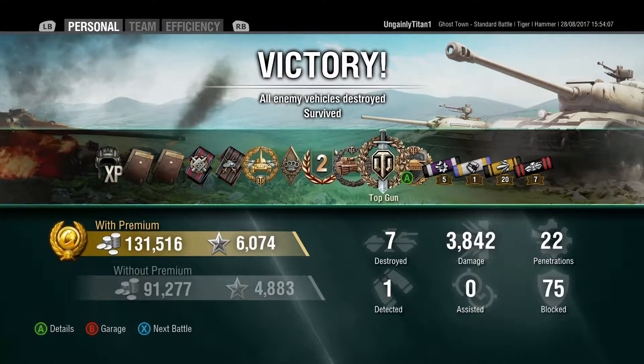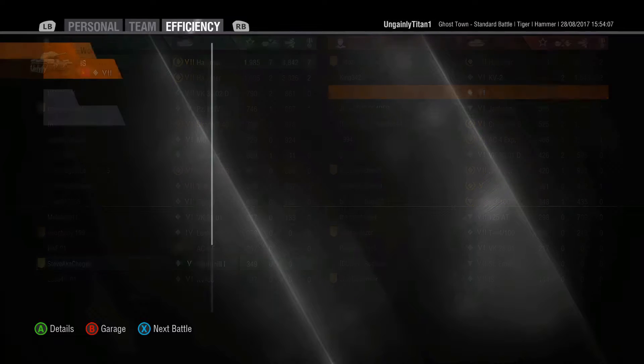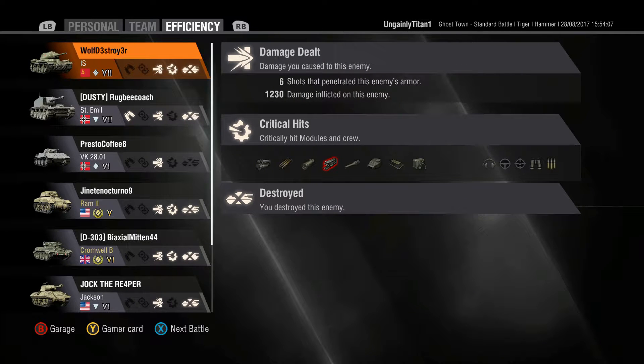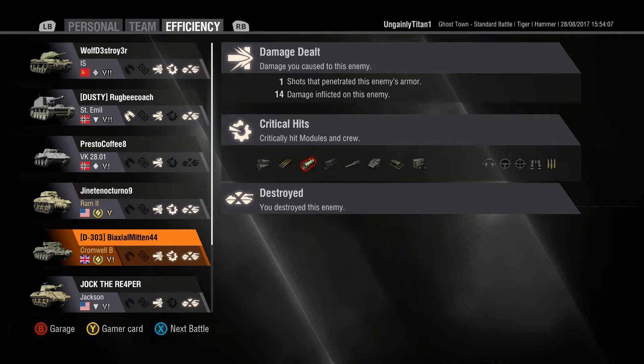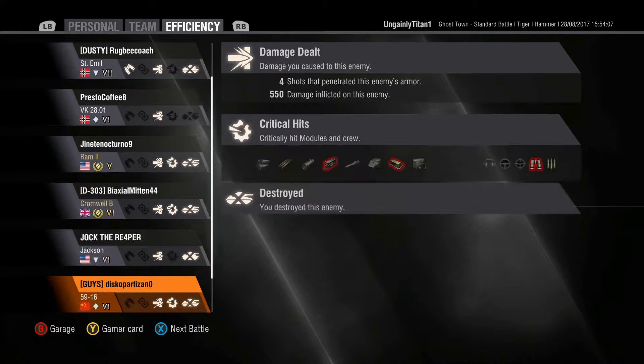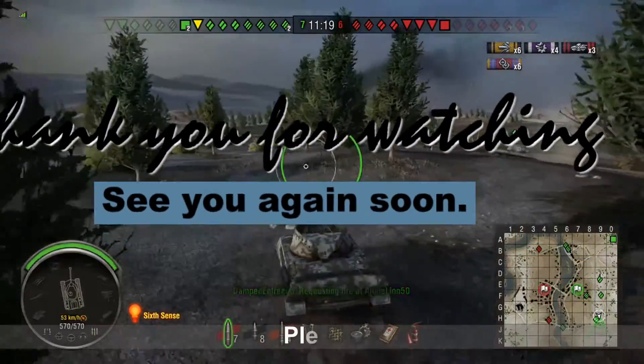We won the old fashioned way — seven destroyed, high caliber, top gun, devastator, and a steel wall. I came top by experience. Disco Partizan Zero — that was a damn good game, well played sir. Such was the pressure I felt under that I never actually looked at my own performance breakdown. I did a lot of damage. That was the AFK, the Sture Emil, the VK, the Ram, Cromwell B — barely touched him, he more or less wiped himself out — the Jackson, and four shots into Disco Partizan Zero. Well, I hope you enjoyed this video as much as I did playing it. Thank you for watching — catch you again soon.